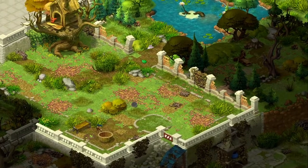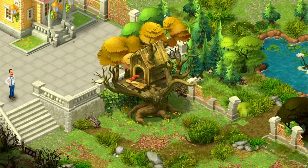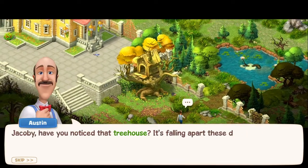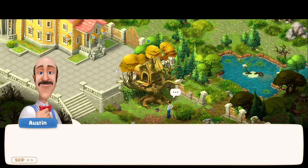A hedgehog — down in the middle, he's sort of balled up, not sure what he's doing. Got a squirrel in the tree house, that's cool. This is a new area — you can see it from the mansion, so let's take good care of it. Jacobi, have you noticed that tree house? Yes, it's not in good shape. It's falling apart these days due to age and weather, so let's rebuild it.